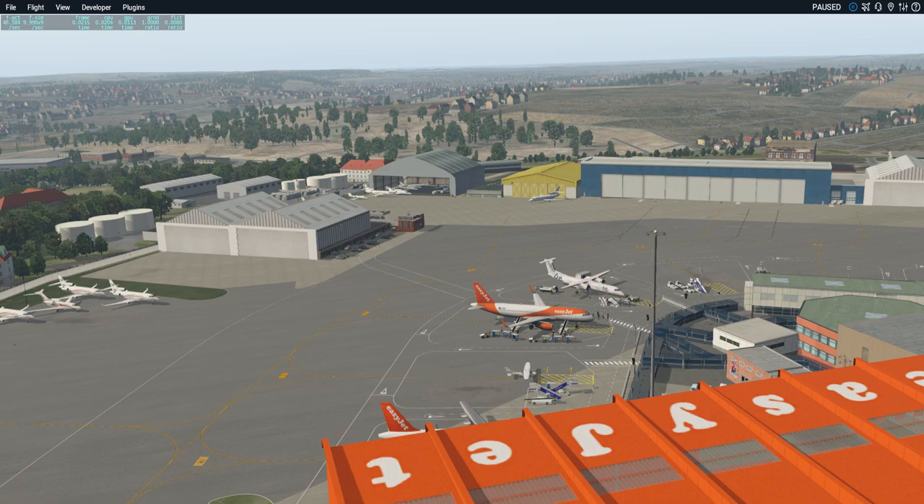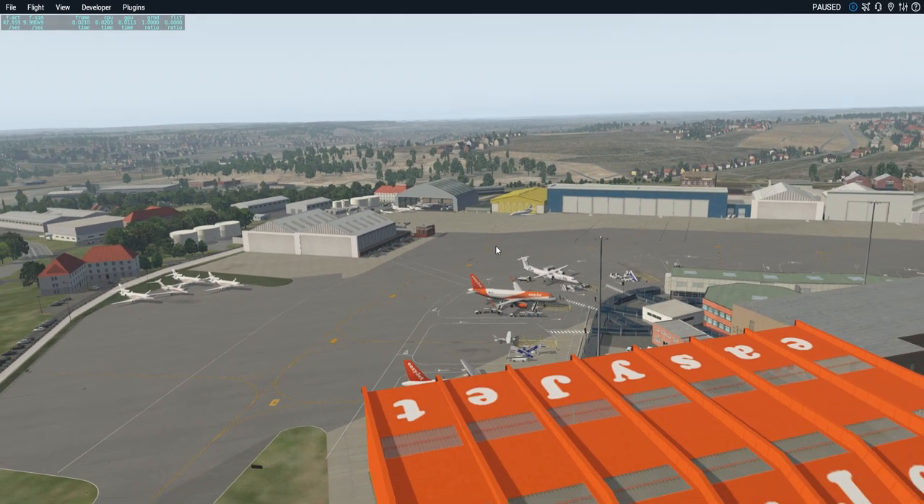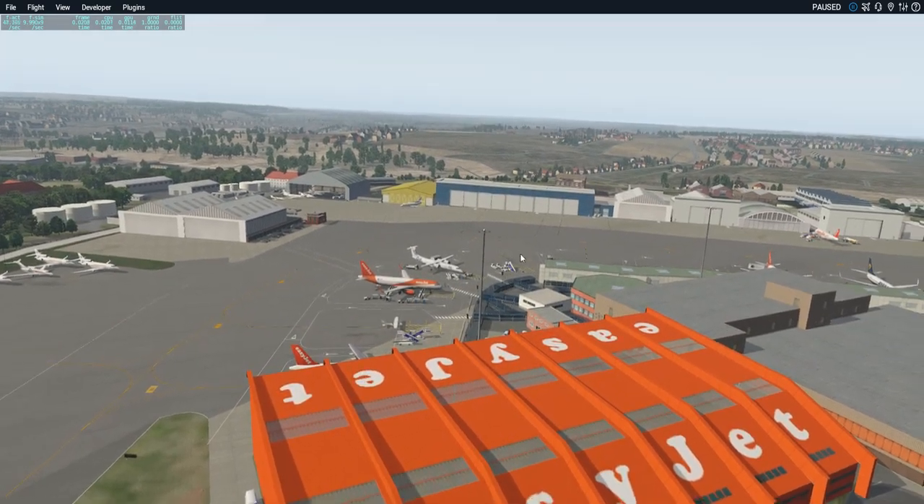When I downloaded Luton, it comes in a folder called EGGW XP11 TGG, and inside that folder is a subfolder of the same name — EGGW XP11 TGG — and inside that is the actual airport data. For some unknown reason, if you take all the airport data and just put it in one folder under Custom Scenery, it won't work. It has to be in that subfolder. I don't know why, but I have everything working now with no missing objects.